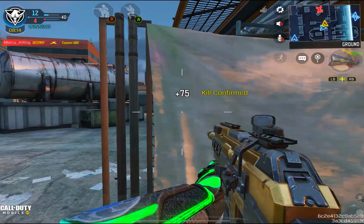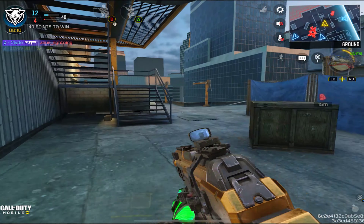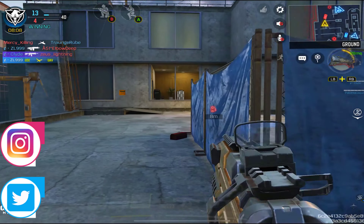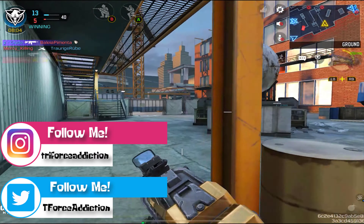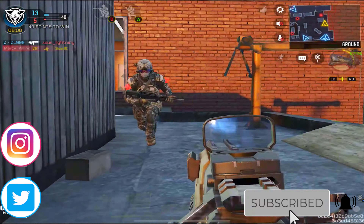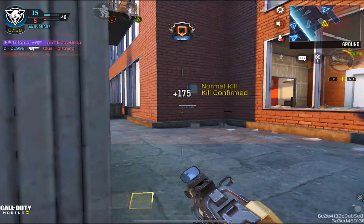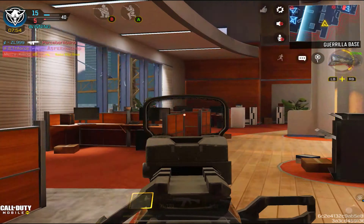Just let me know what you guys think down below in the comments. So today we are going to be talking about the KN44 Black Gold. This is the second of the three Black Gold weapons that were included within this battle pass. The next one is going to be the HBR, but that will be in a later video. I hope you guys enjoy this blueprint review.